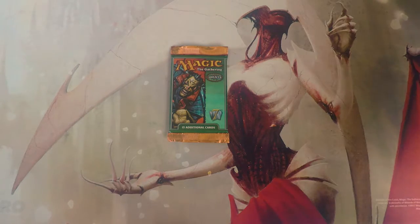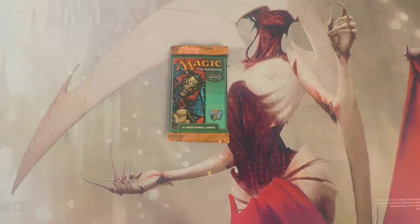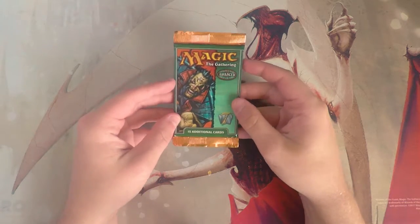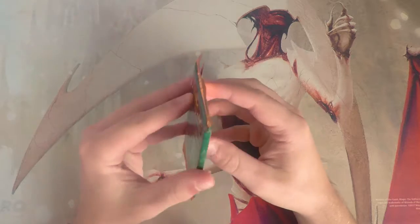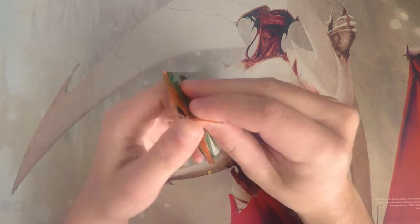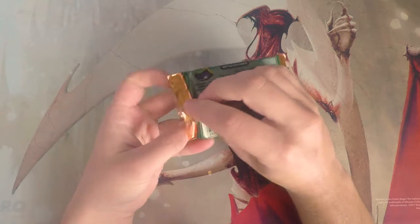Welcome to the next episode of the Crack of Hacks series. Today we are opening, for the first time on this series, a pack of Seventh Edition, which is actually the first set I ever opened. Back at Christmas time, a long long time ago, my mom got me the starter set along with a few packs, so Seventh Edition has a little nostalgia trip for me. We're going to go through this as a pack one pick one scenario.